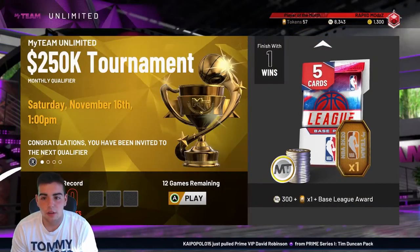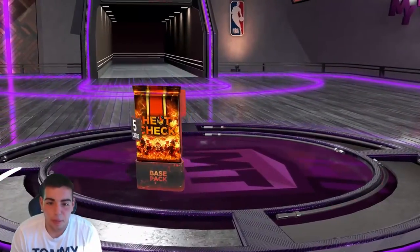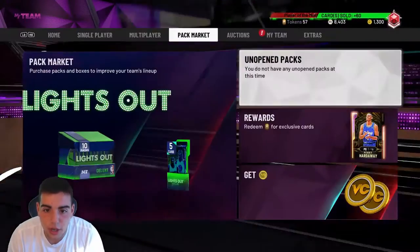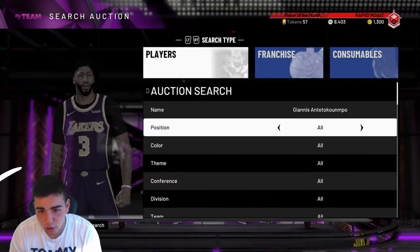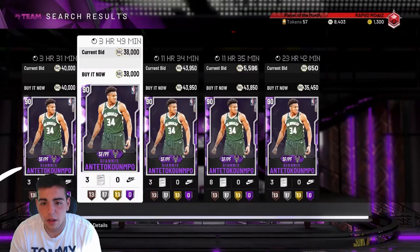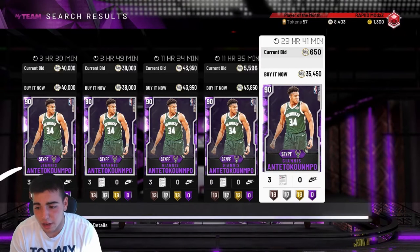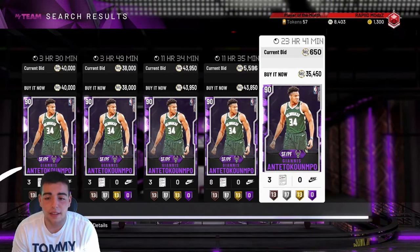Pretty much the market is going to be pretty crazy right now. That's a good pull right there. What you want to pay attention to is Amethyst 20s, and you could also try sniping out the new diamond. A good snipe right now — you want to try to get Giannis for under 35K. His price will rise Sunday. Since the market has crashed, prices will rise — you just got to be patient and listen to my methods.